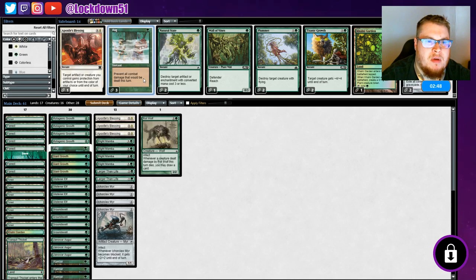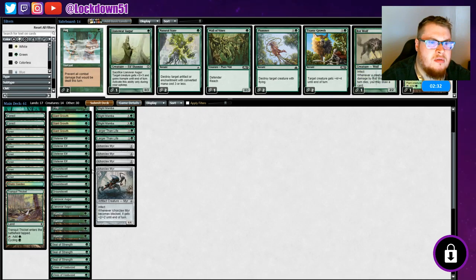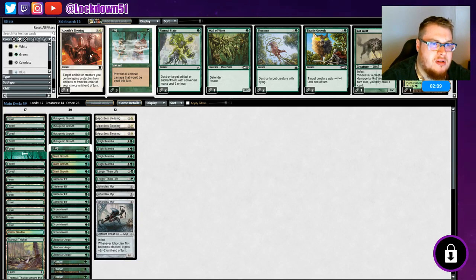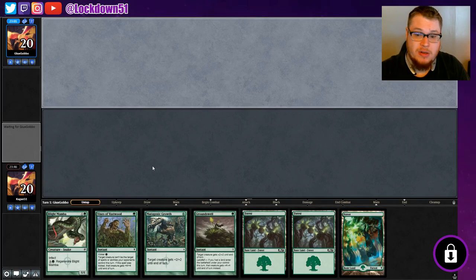I think Fog might be useful, just a couple — I don't think we need all of them. We'll take out Rot Wolf. Maybe another Apostle's Blessing, take out an Auger — actually I like the Augers, we'll keep that in. Maybe we just want one Fog. We could take out an Ichor Claw, bring in another Apostle's Blessing possibly. Chances are they're gonna have some removal, so I think that's actually pretty good. Let's do it like that. We'll keep this, it's fine.